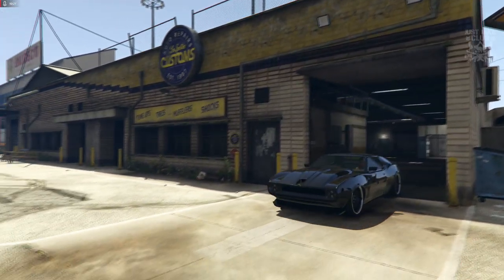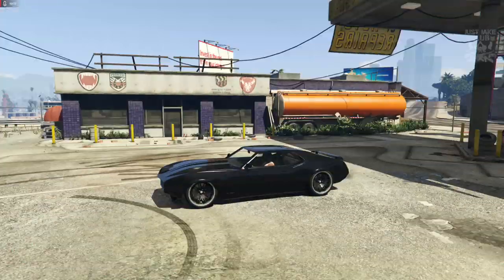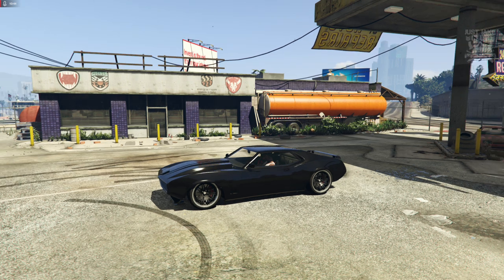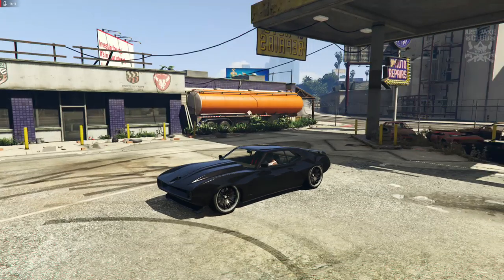As you pull out of LS Customs, the Shyster Deviant actually does a really really good job as the 1971 Plymouth GTX from Fate of the Furious — and I think it looks awesome. There are going to be people in the comments who say you should have used a different vehicle, which is fine. But I've looked at a few different cars and I think the Shyster Deviant is hands down the closest one to the GTX in GTA 5.